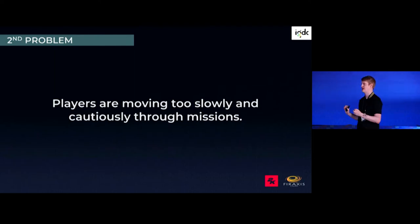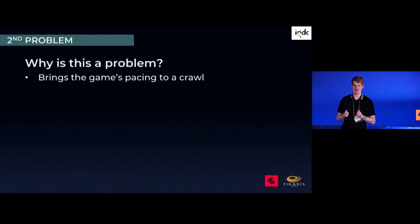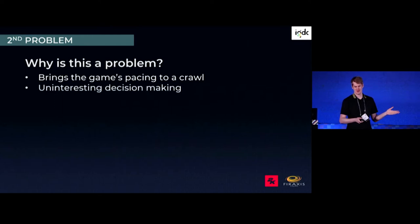Second problem — a classic XCOM problem: players are moving too slowly and cautiously through missions. Why? Because they're going to die. You reveal new enemies, they spread out, they shoot at you — it's bad. Why is it a problem? It makes the game go really slow: just moving one space then overwatching, moving one space then overwatching. The decisions become really uninteresting — the optimal way to play is this very set routine. And it encourages an ultra-risk-averse playstyle, when XCOM 2 is about being on the offense: aliens took your planet, you're taking it back.